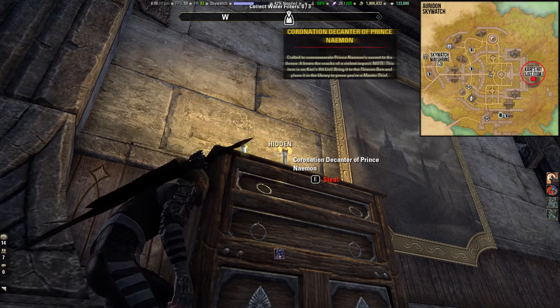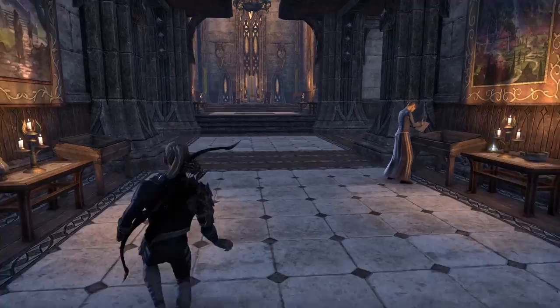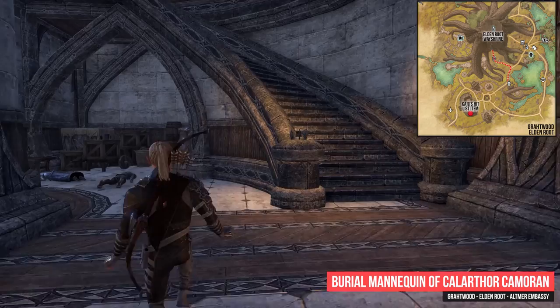Then you have to travel to Grahtwood. Enter the Altmer Embassy which is located in the southern part of Eldenroot. You will find the burial mannequin of Calethor Cameron inside an Incense Urn in the south-western part of the Embassy.